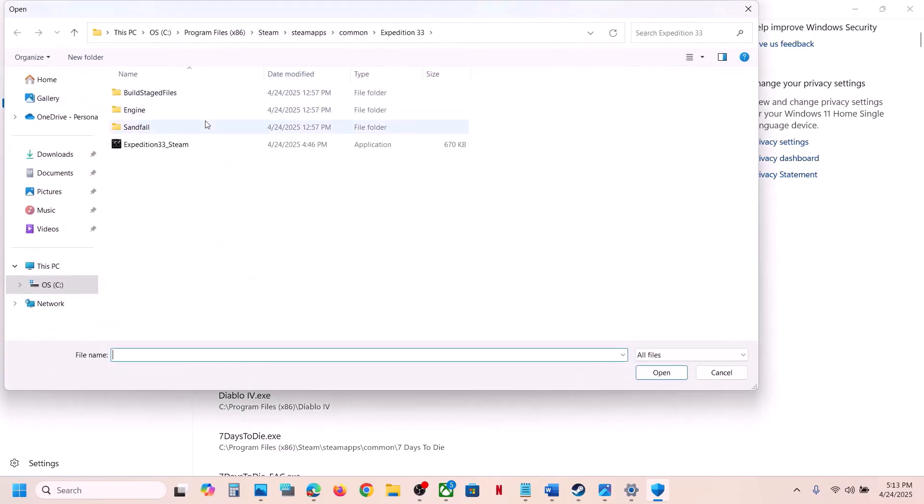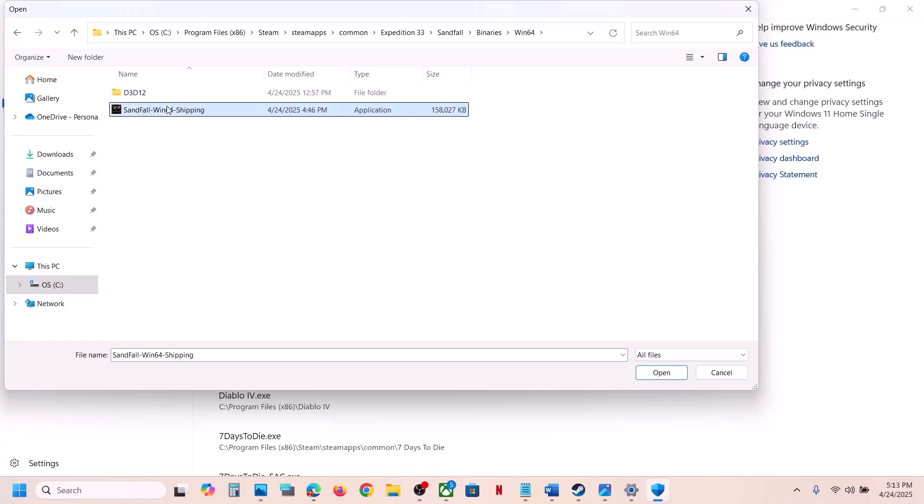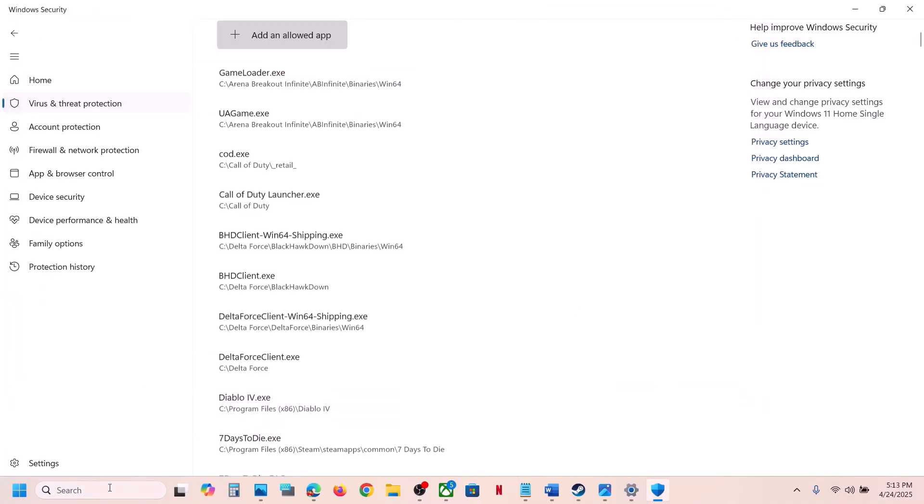Again click on 'Add an allowed app,' browse apps, and then open the Sandfall\Binaries\Win64 folder, select the exe file, and click Open.